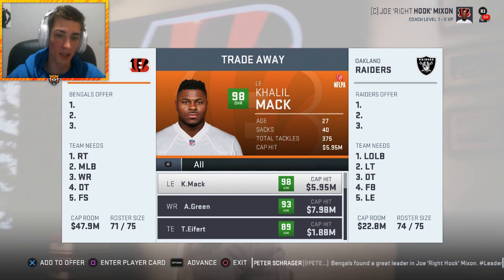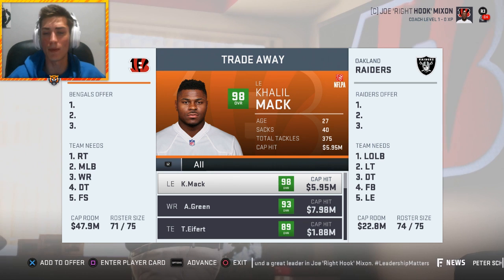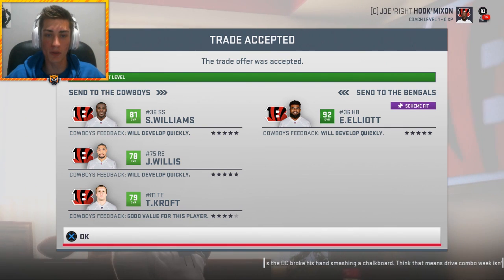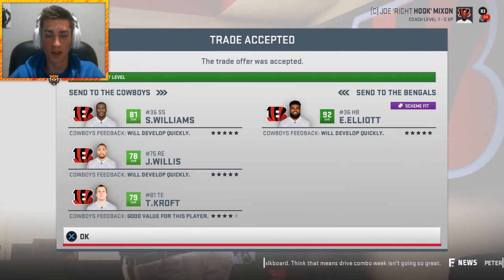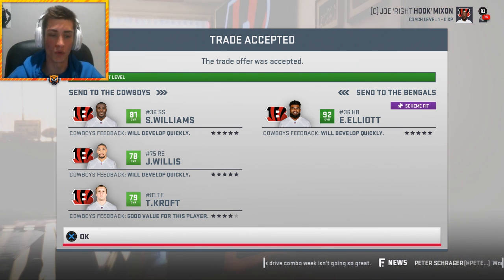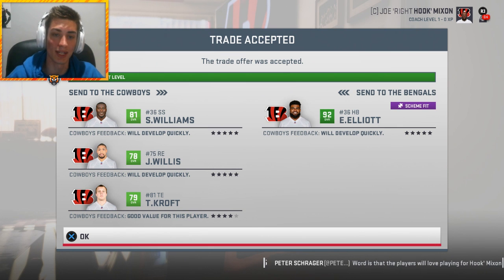I had to trade Geno Atkins - with regression in Madden it doesn't make sense to have a player that's 30 years old. He's a 92 overall now but he'll be an 89 at the end of the season, I just can't deal with that. The starting running back is actually not going to be Joe Mixon - it's going to be Ezekiel Elliott. Sean Williams, Jordan Willis, and Tyler Croft get us the Dallas Cowboys' starting running back, former Ohio State's Ezekiel Elliott. Carl Lawson is kind of a beast, and Tyler Croft doesn't make any sense to have because we have the better Tyler in Tyler Eifert.